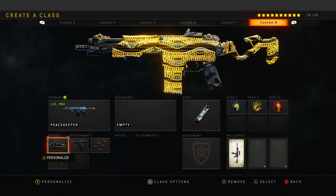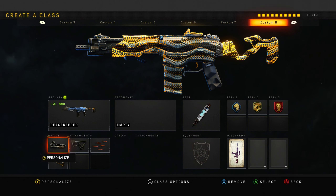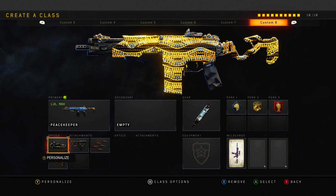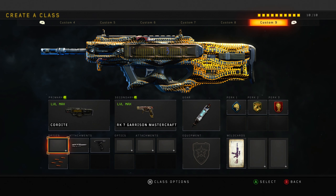Next up, the Peacekeeper - one of the pay-to-win guns of this game. It's pretty much pay-to-win. It is a better version of the Maddox, and a pretty good rival to the KN57 - maybe even a little more dominant. Elo, Quickdraw, Rapid Fire, Stock - insane Peacekeeper class setup. Definitely try it out if you have this gun. If not, you've got to try and get those weapon bribes and hope for the best, because Treyarch aren't helping anyone out at the moment.